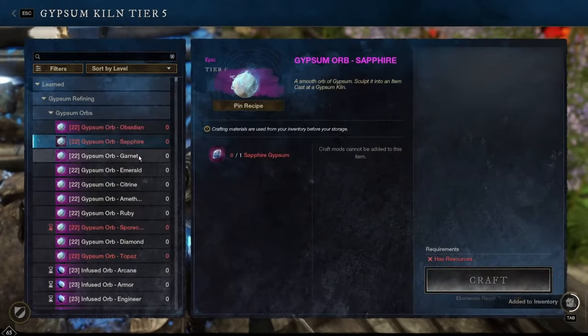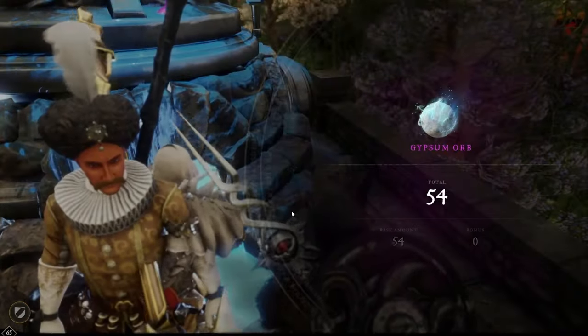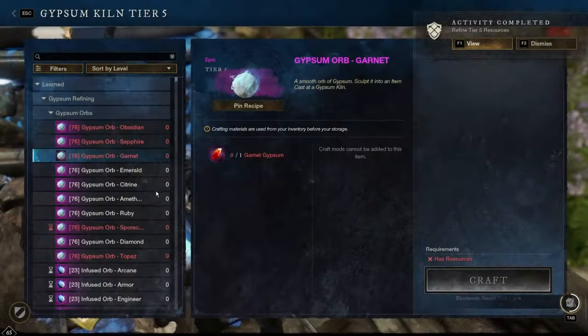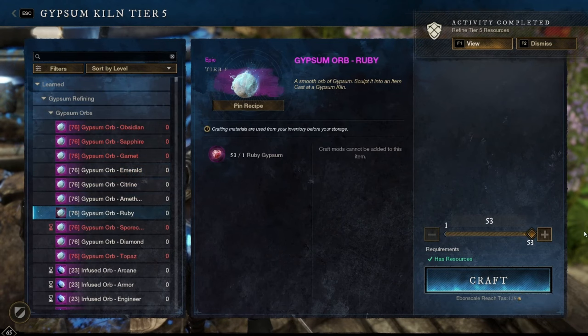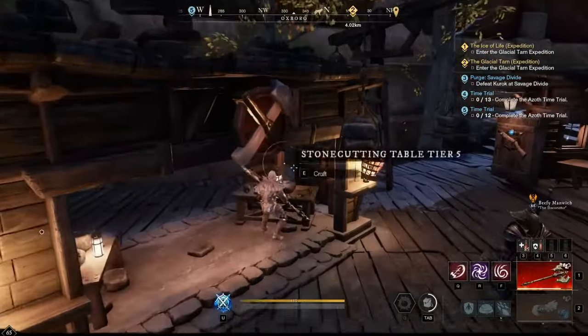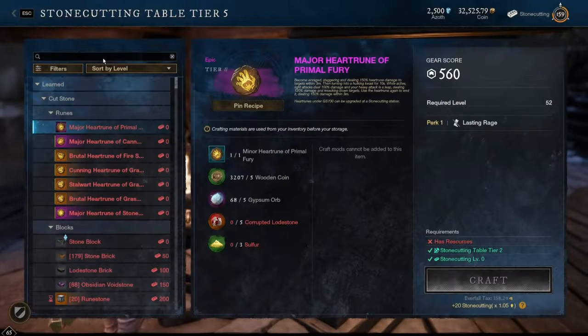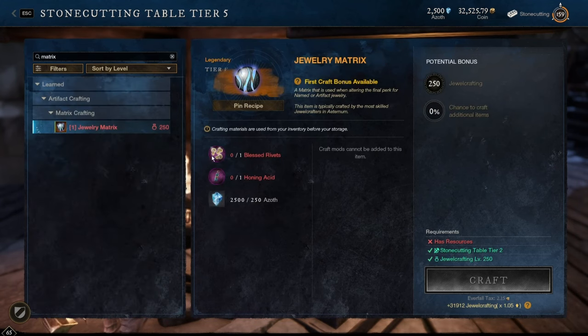Next up, I'm going to go ahead and craft a bunch of Gypsum Orbs. You can do this from just daily activities. I have a bunch stashed up, but I'm just picking up a ton of these so I can play around and experiment a little bit, just to get some numbers and straight facts on what is worth it. Jewelry Matrix is the most expensive on my server, so of course I'm going to be crafting that to get the most out of my Gypsum Orbs.